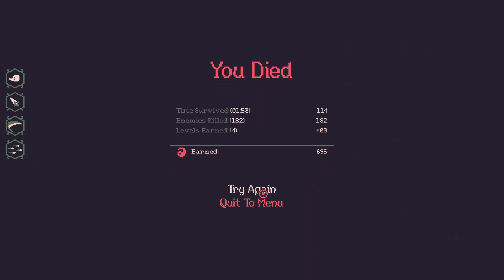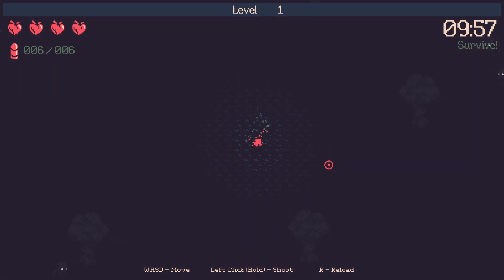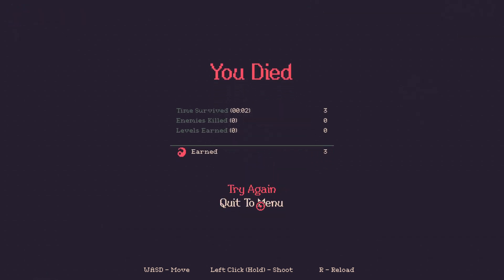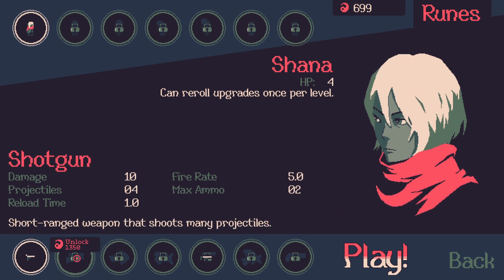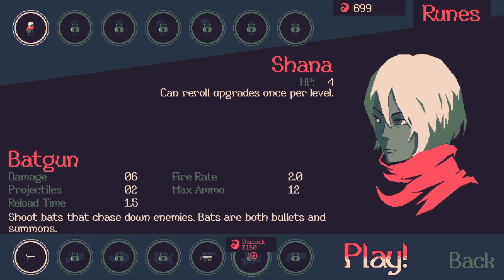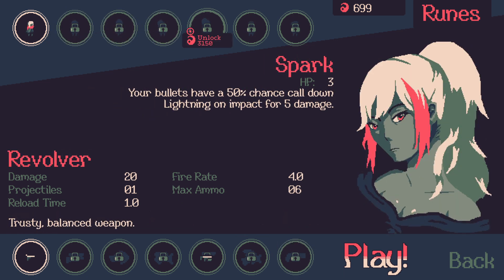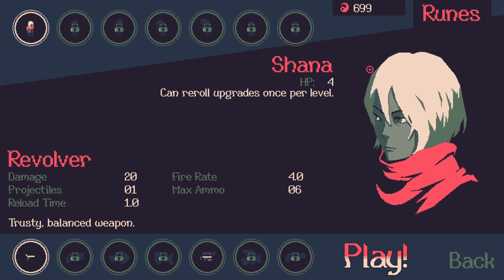Let's try again. I'd much rather do standard mode. Very sad - quick to menu. I don't know what I can buy with the roughly 700 runes I got. You can unlock additional weapons - they get pretty expensive. Additional characters? Are they all female vampires? That's funny, I didn't even notice that. Yeah, let's jump back in.